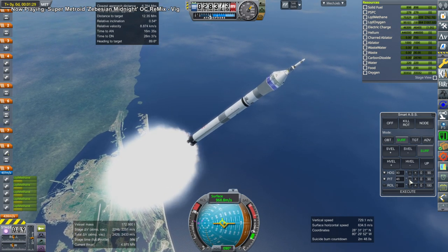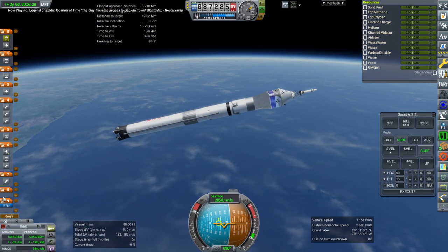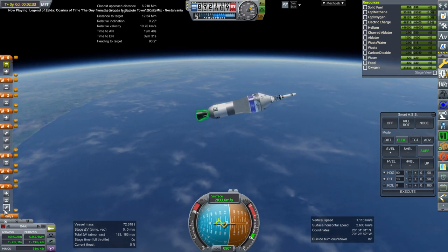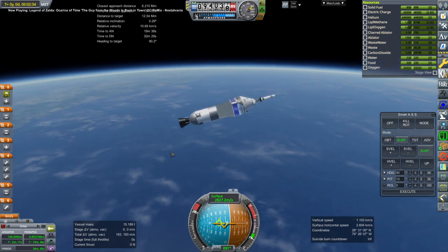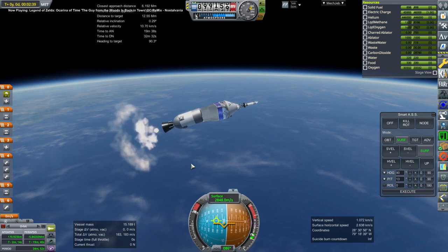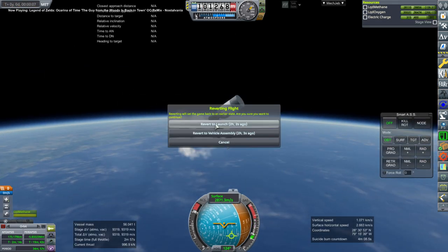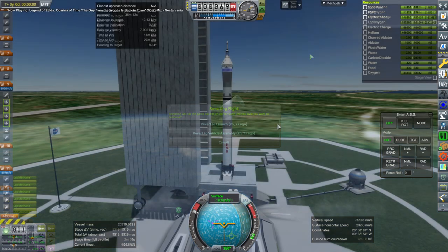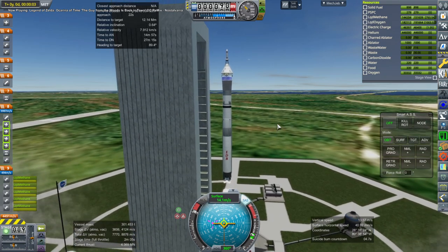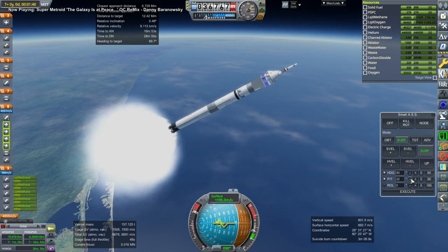This seemed to be going well, but then I had a staging problem. That stage goes off, but I accidentally staged off the decoupler for the pod and its service module itself. Not very good. Nobody was on it because we were sending it up to grab the three Kerbals. So once again, after fixing the staging, we are off — and this time in good shape.